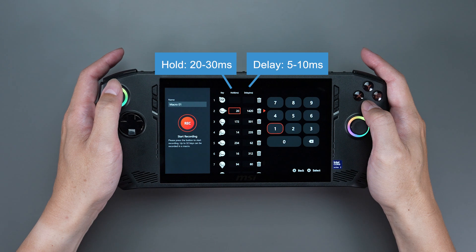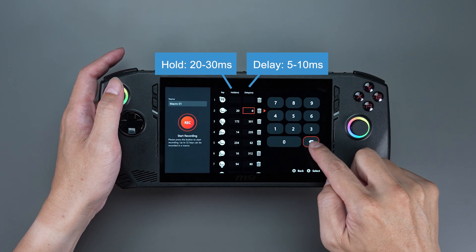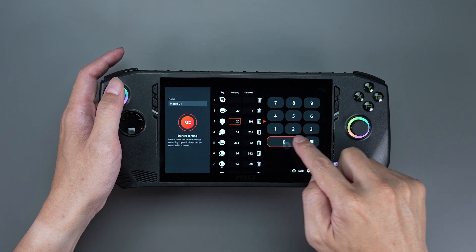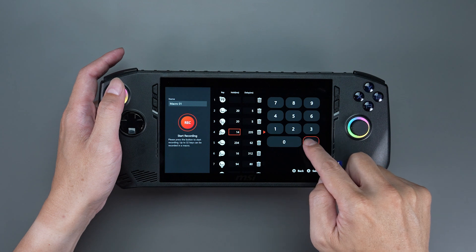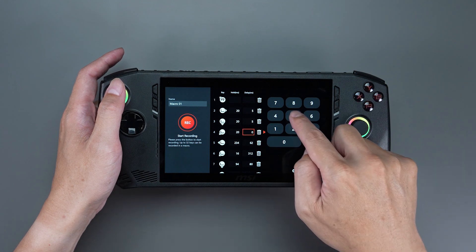For Hold, we suggest starting with 20 to 30 milliseconds, and for Delay, we suggest starting with 5 to 10 milliseconds. Too short, it may not register. Too long, it may affect the next action. Do know that optimal settings also vary by game and require some trial and error.